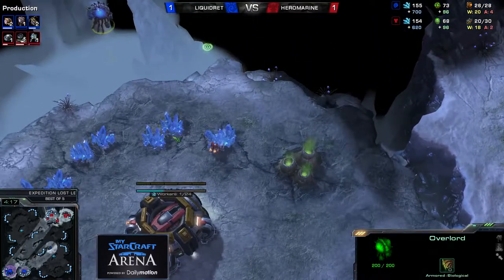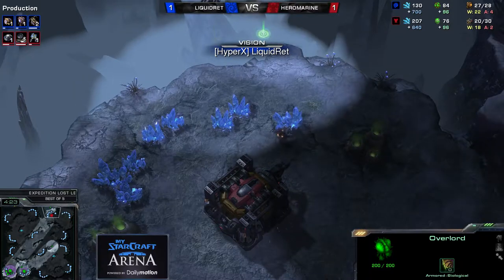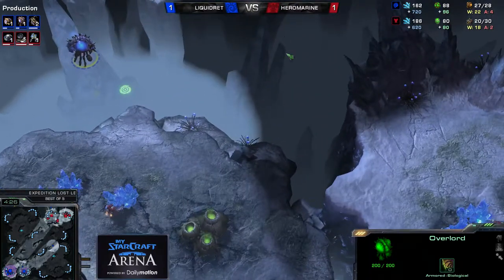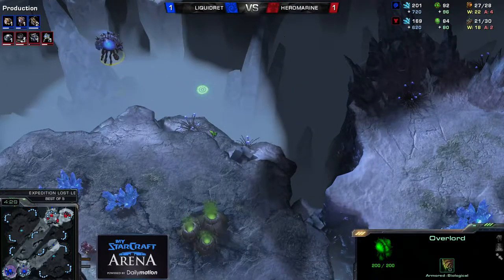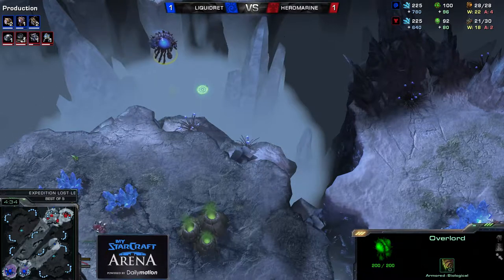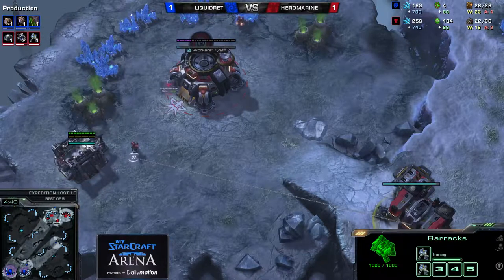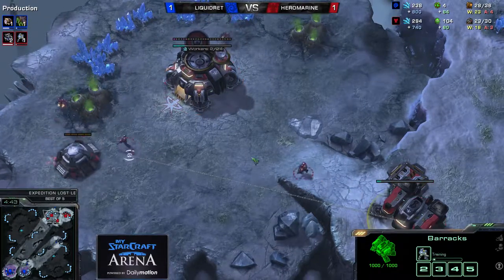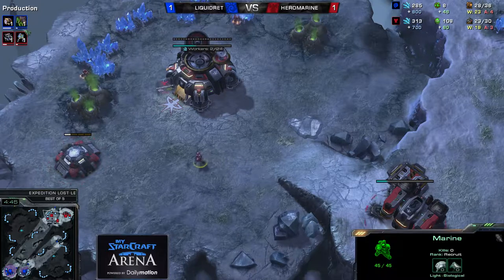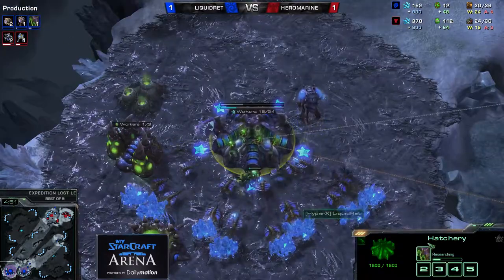That overlord is coming in for Liquid Red. We'll get to scout out that command center — he's already seen it, he's in a good spot, should be safe over here. He can later fly in and scout out what Hero Marine is planning. That bunker is finishing up, first Marine is waiting to get in, get a nice cushioned seat. Ooh, Red, what are you planning, my friend?